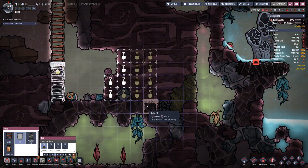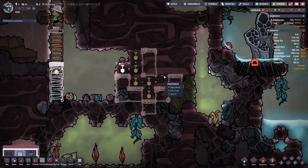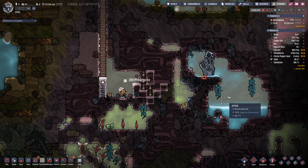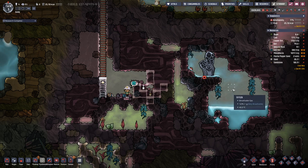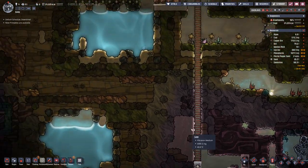What we will build essentially is a water lock. The gas and fluid mechanic in this game works such that one tile can only be occupied by one solid, one liquid, or one gas. So if we manage to place a bit of water here, then the gas flow from one side to the other is interrupted.